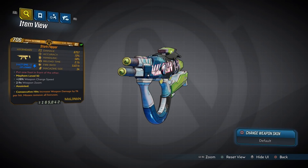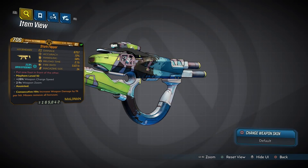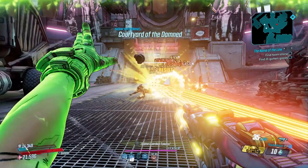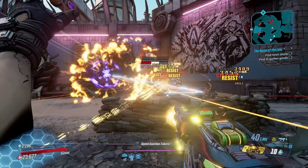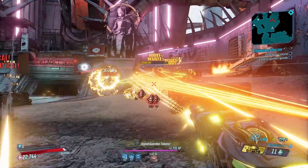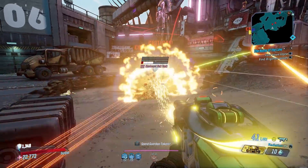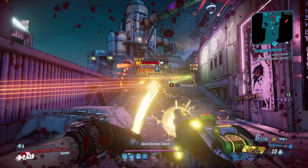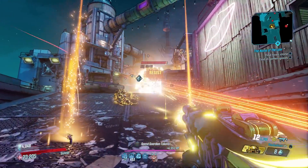Runner-up is the Flipper, a DLC 3 SMG manufactured by Maliwan that can come in every element, with an increased chance to drop from Minosaur in Blood Sun Canyon. The Flipper becomes increasingly more powerful the longer you fire — one bullet turns to three, to five, to seven, all the way up to nine just 20-odd shots into its magazine. When riding that peak its damage is incredible and will shred through mobs and bosses alike. If you're Moze, you can make use of its splash damage to fire endlessly, leaving a trail of destruction in your wake.